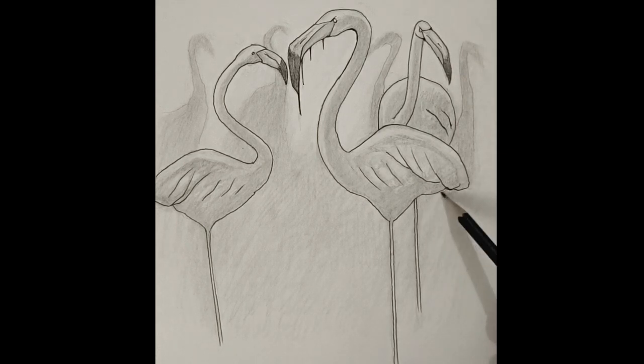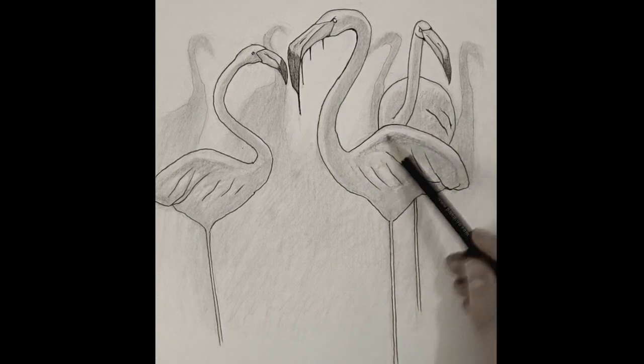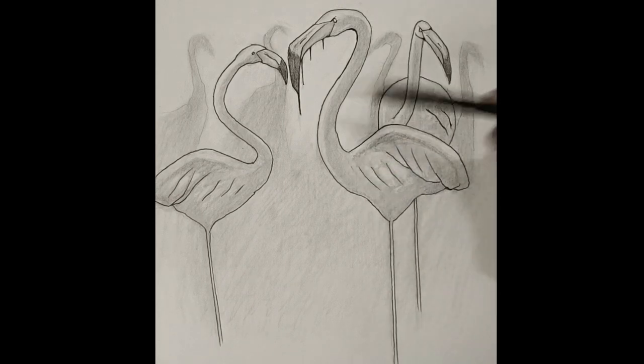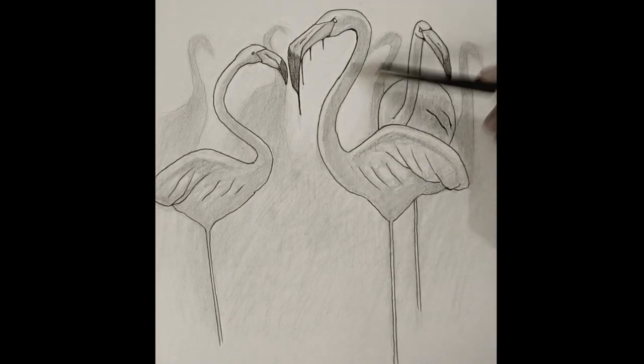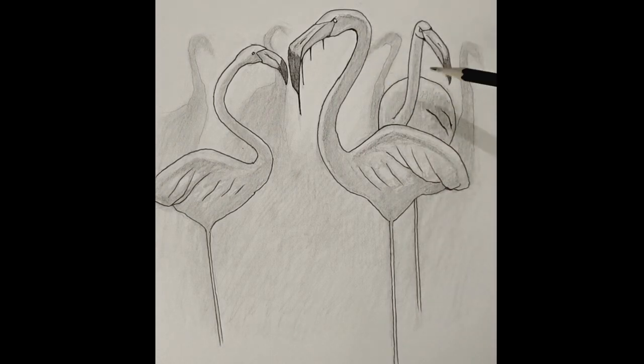My favorite stage is probably the sketching and adding highlights and small details — I think that's really where I shine. So now we try to give it this plastic look, because feathers are not very shiny at all. They do not pick up a lot of light unless they are wet.